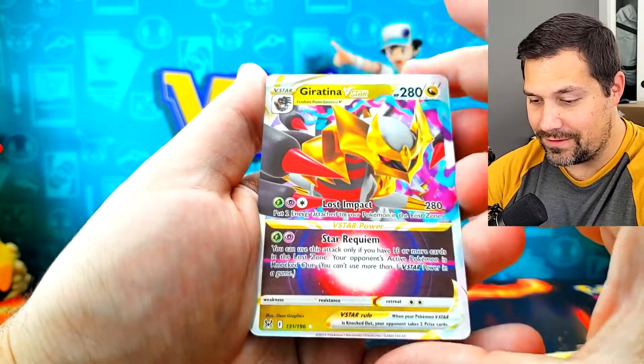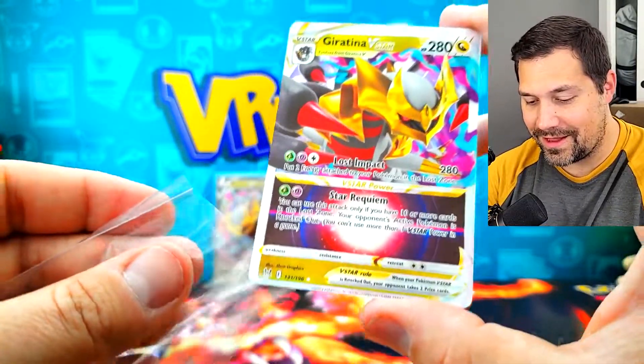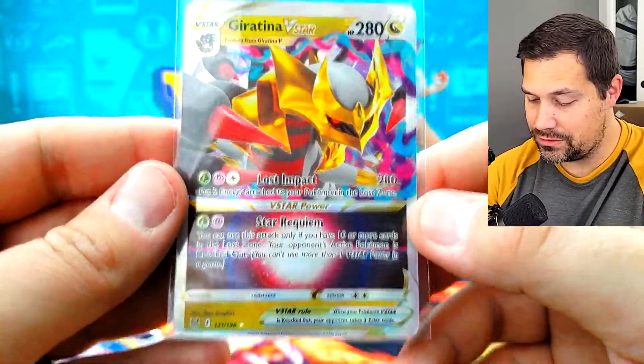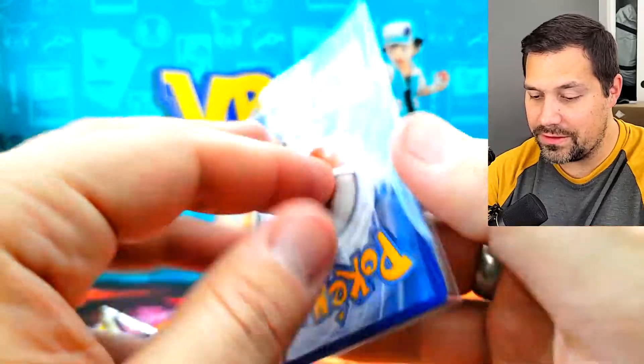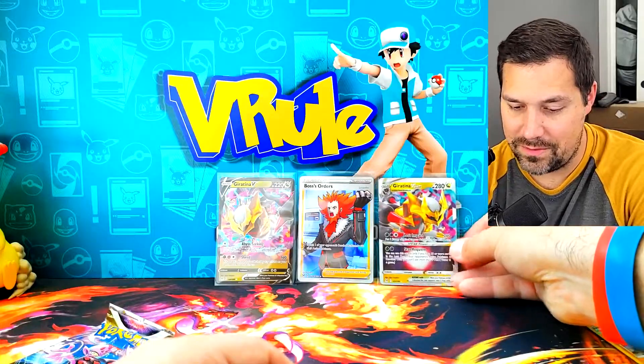A Giratina V-Star — very nice! The borders are horrific though. Look how top heavy that is — side to side is actually good, but top heavy for sure. They're almost missing the bottom half of the card there. Wow. So, Giratina V-Star — that's not bad.